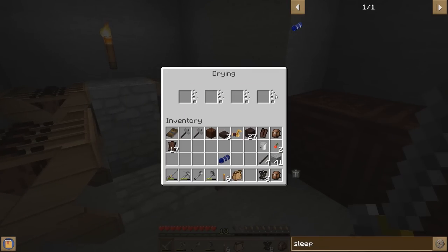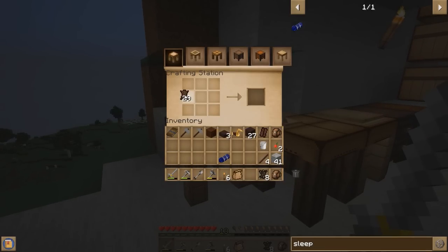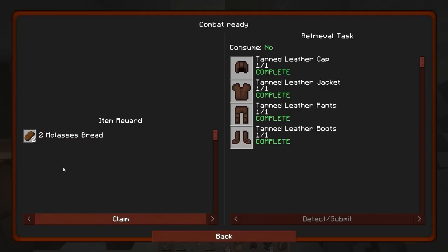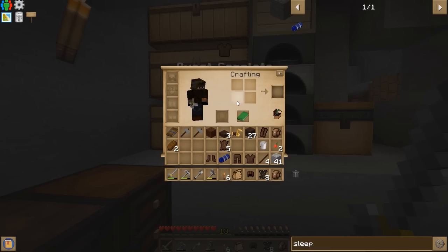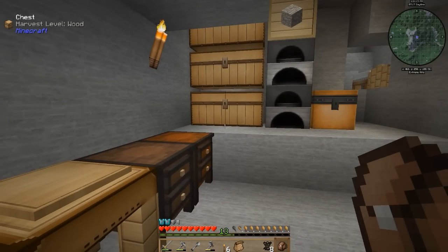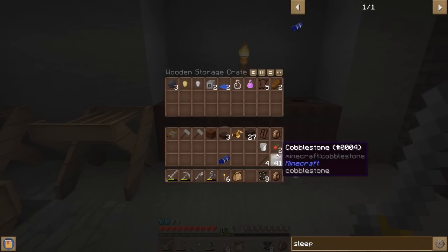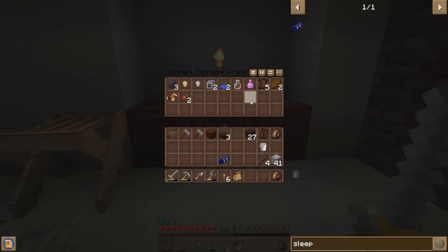Alright, the leather is done — this should be enough to make the tanned leather armor. The recipe looks normal. There we go, full set of tanned leather armor — quest completed! We got some molasses bread. We are almost done with the very first page. But wait — where's my armor? I had armor... that's so weird, where did my armor go?